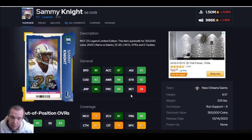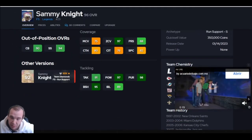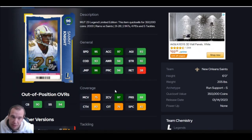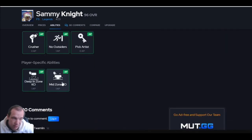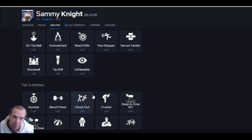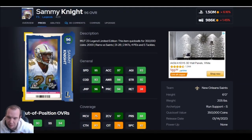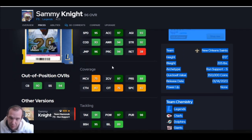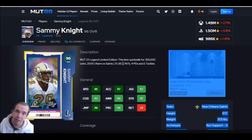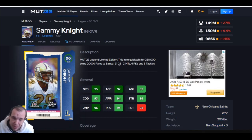Number nine is Sammy Knight. Once again, he cannot help you with man defense — his speed isn't at the 90 threshold. He does have good hit sticks and good block shed, which helps against the run, and 95 speed. He is pricey, and they make you choose between crusher and pick artist for zero — you can't pick both, so they kind of screwed him. This card can play strong safety, but he's one-dimensional. If you want man defense, he needs to stay off the field.